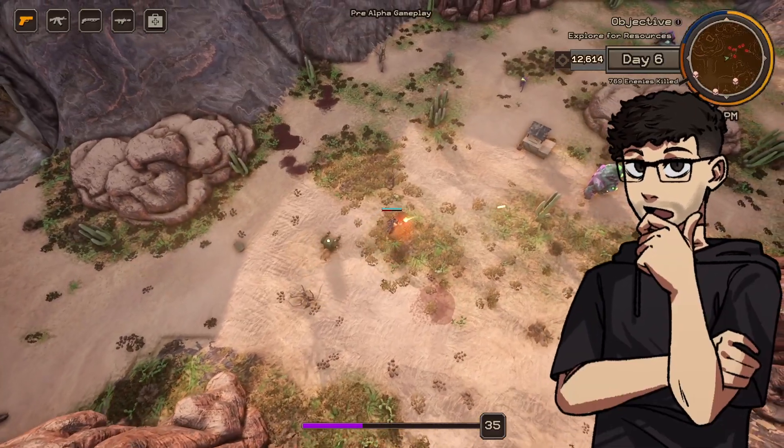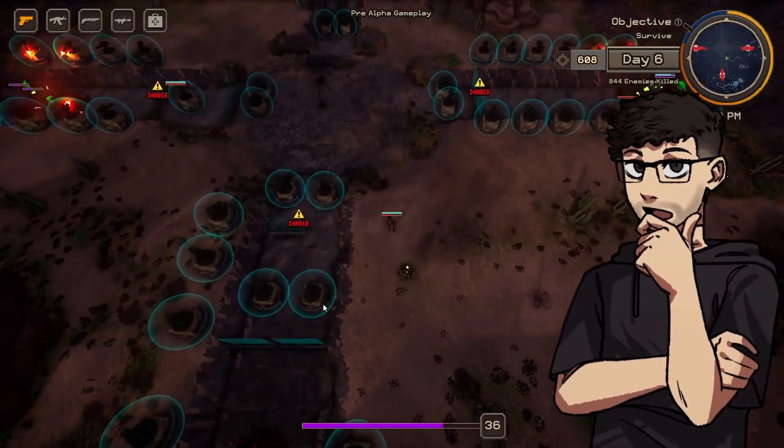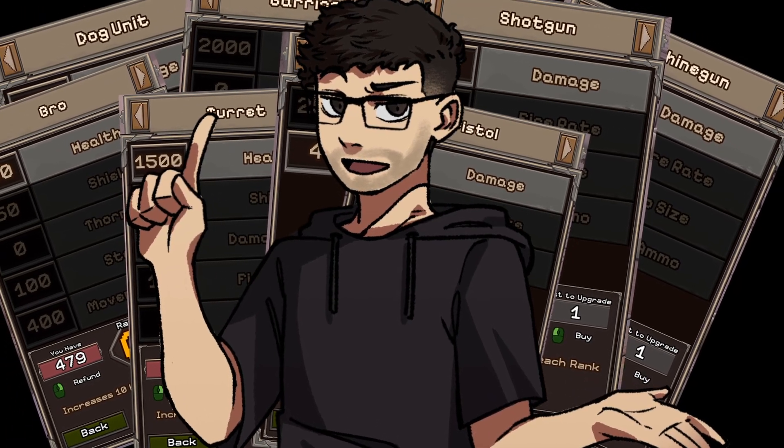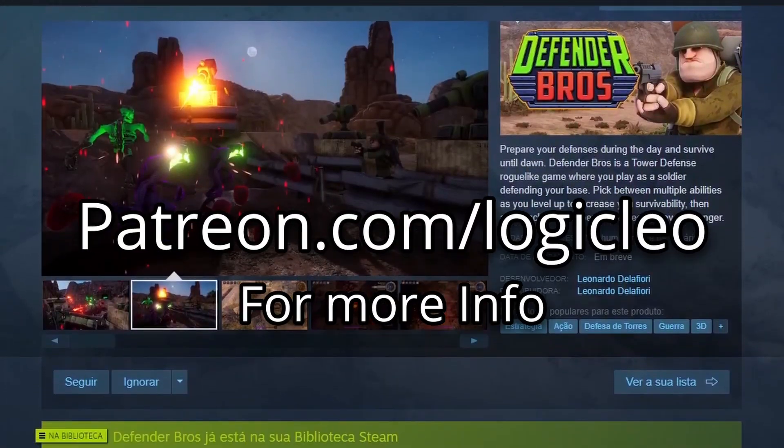And when starting a new match, you start stronger to survive more time and that is the core gameplay loop. There's a lot of perks beyond the ones I showed you and you will only discover them by playing. This update is already on the closed alpha of the game.